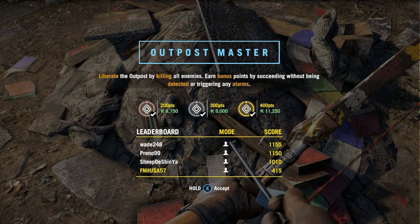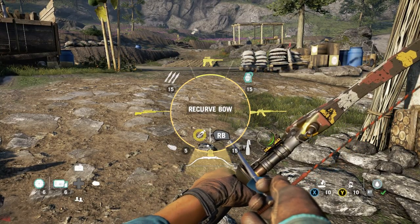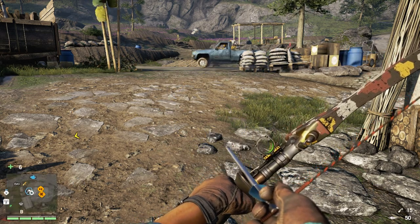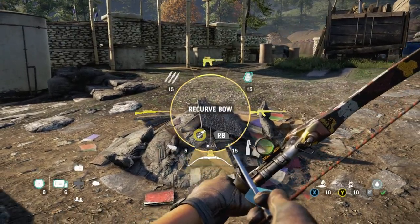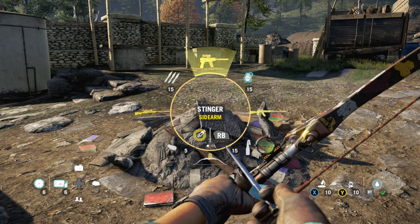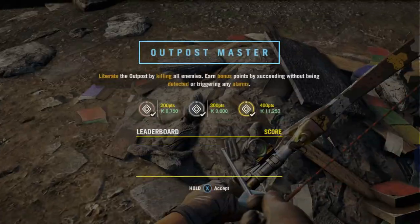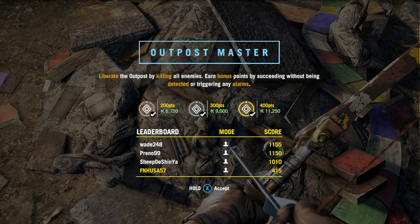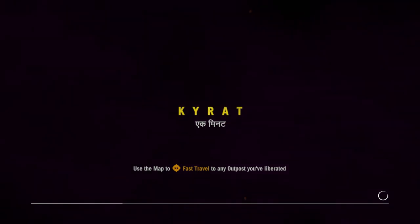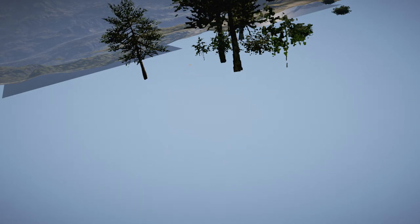Once you are at the outpost, go to the Outpost Master. Before you do that, make sure you have your incendiary arrows fully stocked — Molotov cocktails work too, as do flamethrower weapons. I'd also recommend having a machine pistol, or if you can get the M79 in your sidearm slot, that works as well. You will have to repeat this several times.